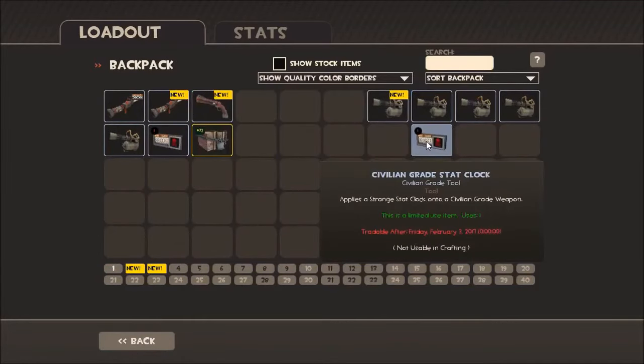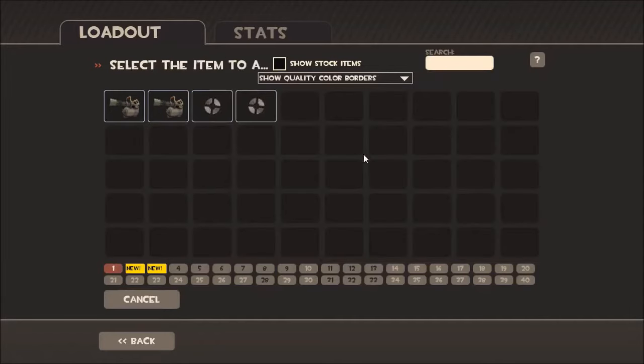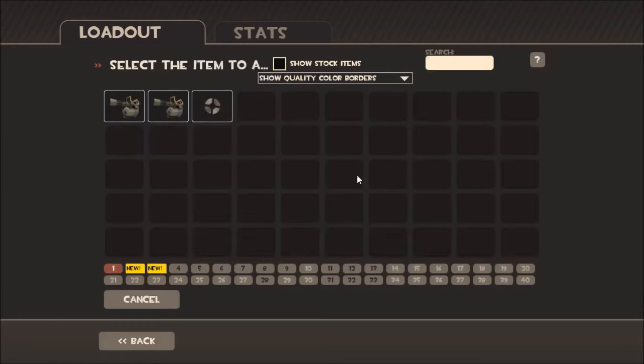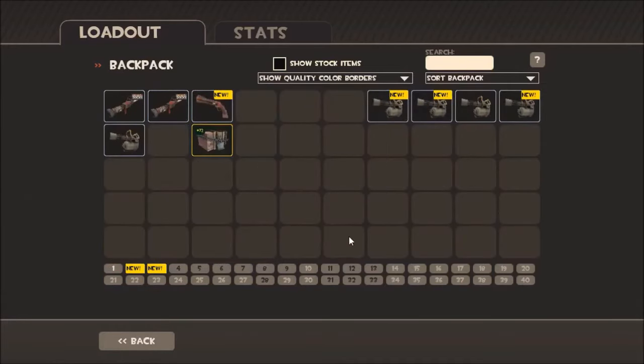Oh, it makes them untradeable? Oh — because I just bought them, okay. A little mini panic attack there. And one more. Oh, they're the same mini guns. Okay, so now these have stat tracks.